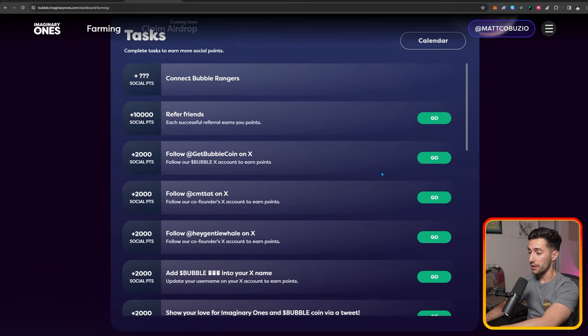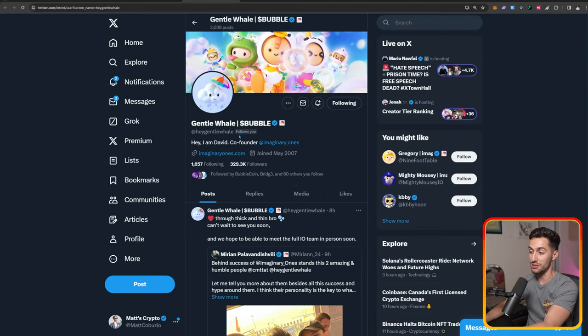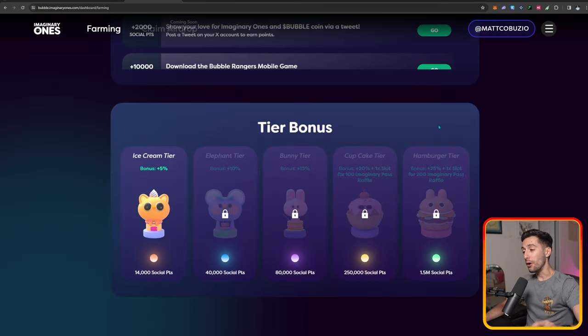There are quite a few tasks on here, so I recommend going through and doing all of them. Gentle Whale was actually the guy in my group, and he follows me back as we've had experiences together in crypto. If you do all the tasks, you should have around 30,000 points. There are tier bonuses — the Ice Cream Tier is at 14,000 social points and gives a 5% bonus on everything moving forward. We want to get to the 250,000 mark for the Cupcake Tier, which gives a 20% bonus and entry into raffles for Imaginary Passes.